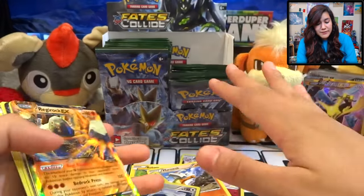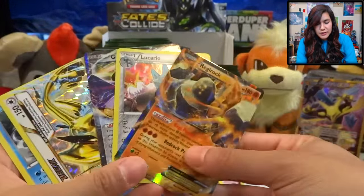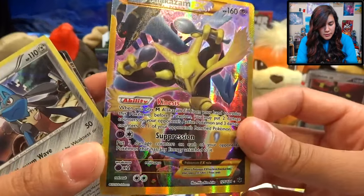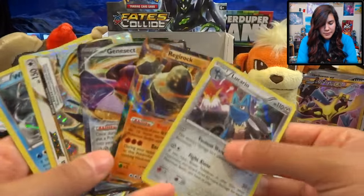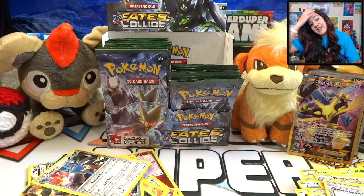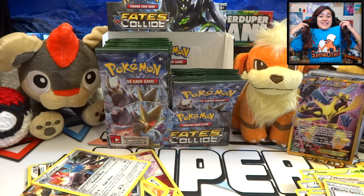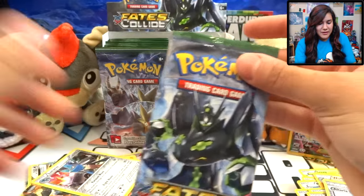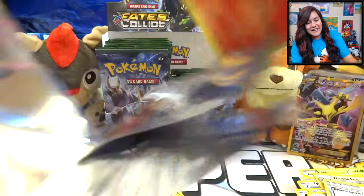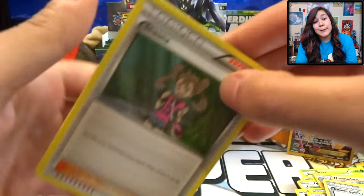Out of nine packs — we were actually exactly halfway through this part — we got two EXs, two holos, a Break, and a freaking secret rare EX Full Art. Sweet Jesus, I don't know what is going on with these pulls. This is very, very intense. I'm about to go get Chinese food with my dad after this, but yo, I can't believe these pulls right now. Troll and Toad, thank you so much. This is seriously incredible.